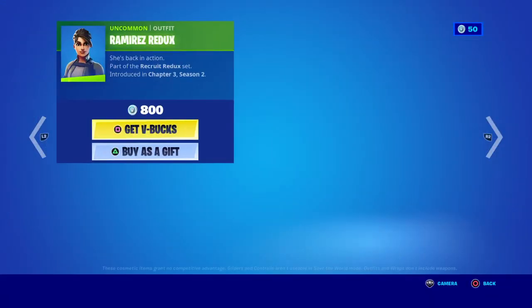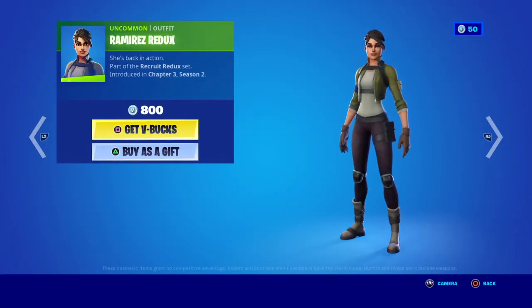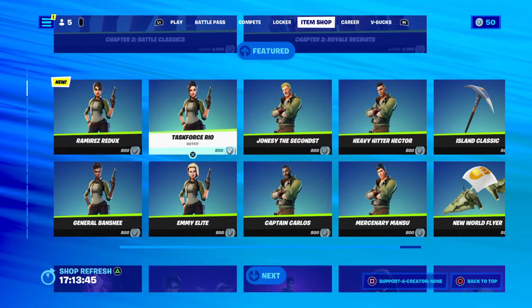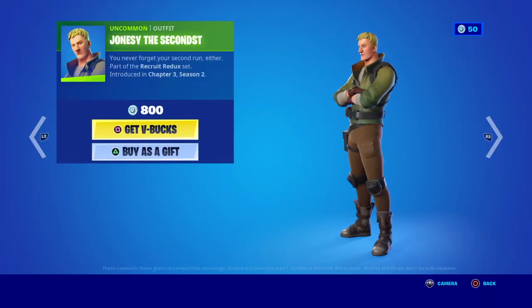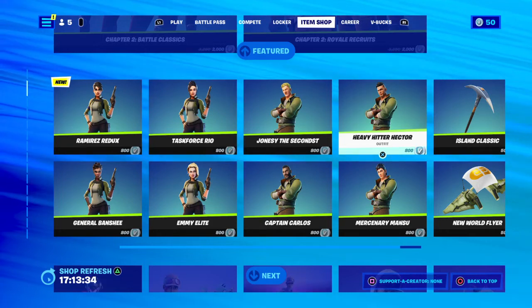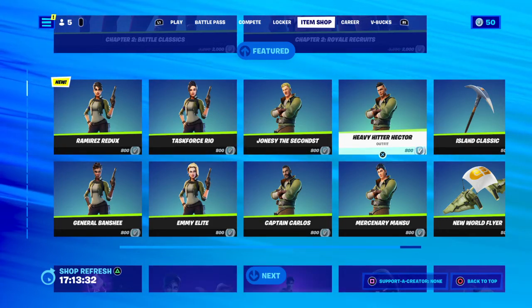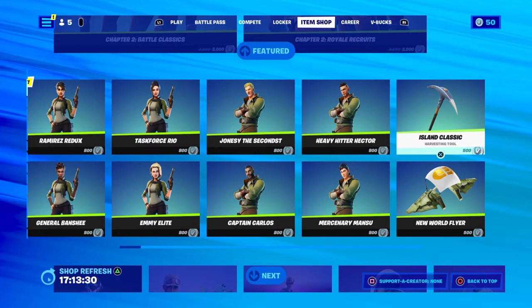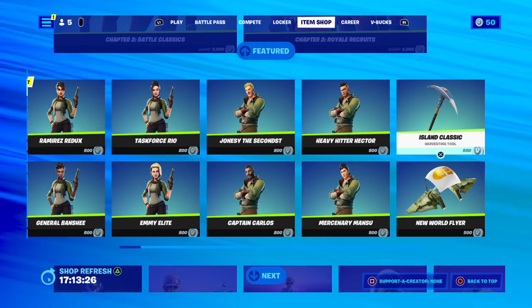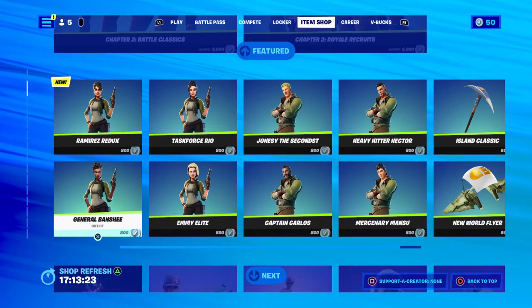So we've got Ramirez Redux — she's 800 V-Bucks, introduced in Chapter 3 Season 2. Then we've got Task Force Rio Jones, and then you've got Heavy Hitter Hector and the Island Classic Harper — 500 V-Bucks. These characters are all 800 V-Bucks.